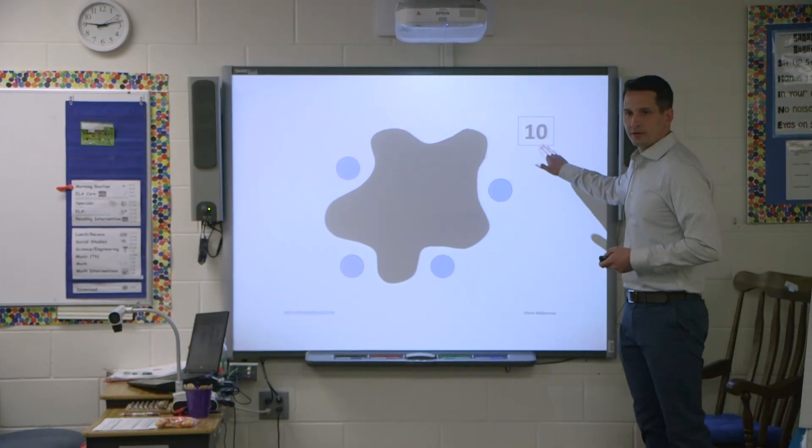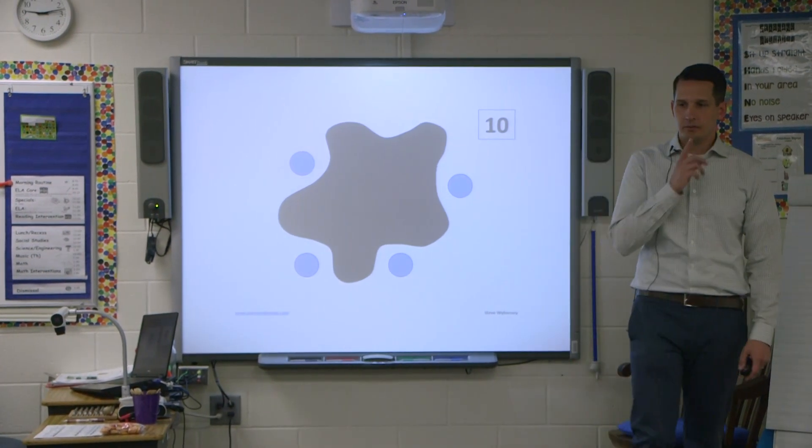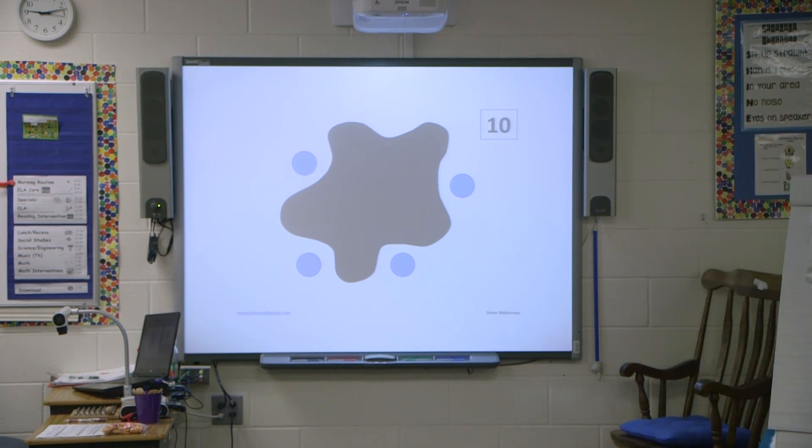Look at this screen. Here's our first one. I'm not going to show you the circles this time. There are ten circles. Some are covered by the splat. I want to know — hold on to it — how many are hiding?